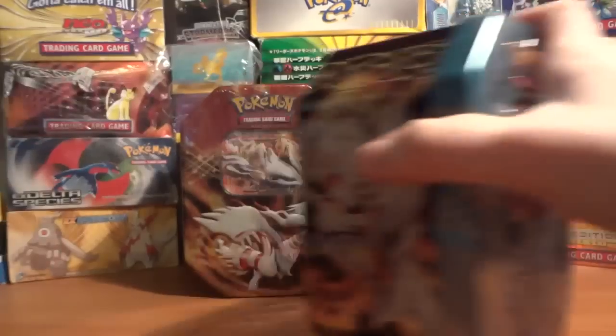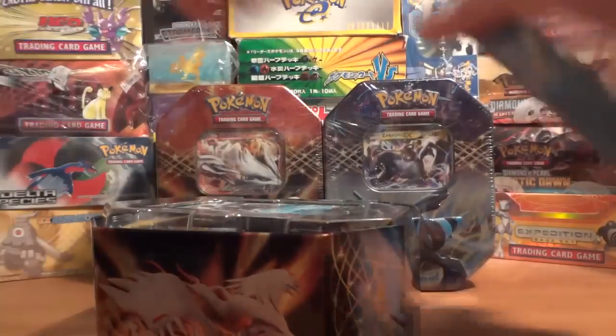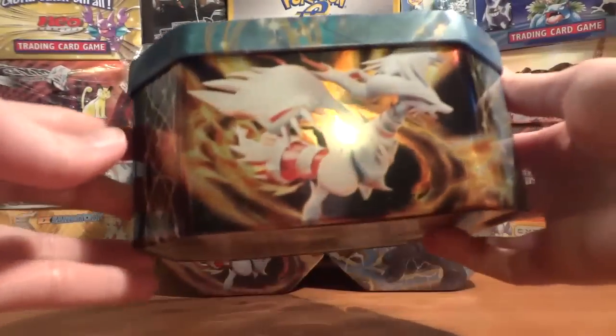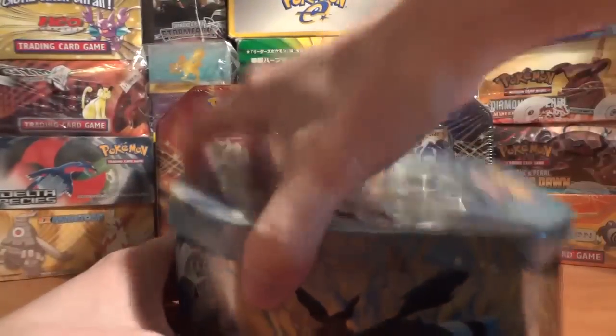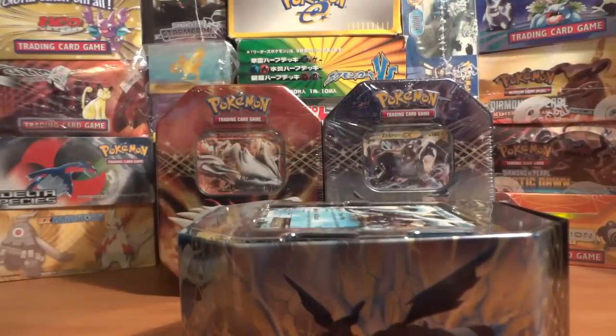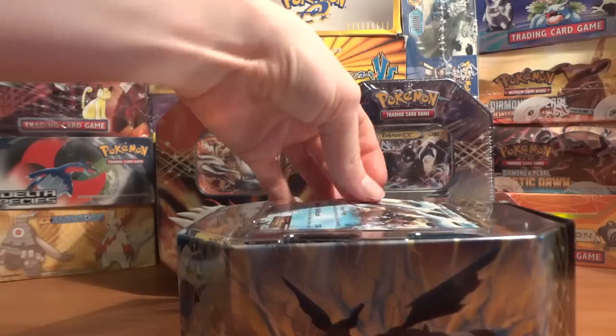Let me knock the camera there. I guess I could show off the tin real quick. So I've got Reshiram on that side, Kyurem there, Zekrom there, the logo, and then stuff on the back. I will be selling all the tins themselves afterwards, so if you just pay for shipping, I'll probably throw in the tin for a couple of bucks.